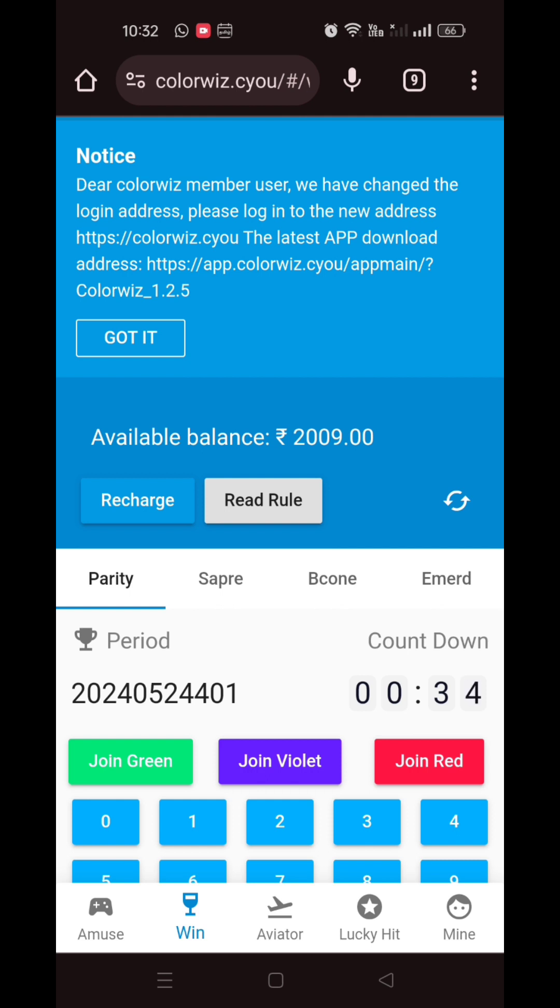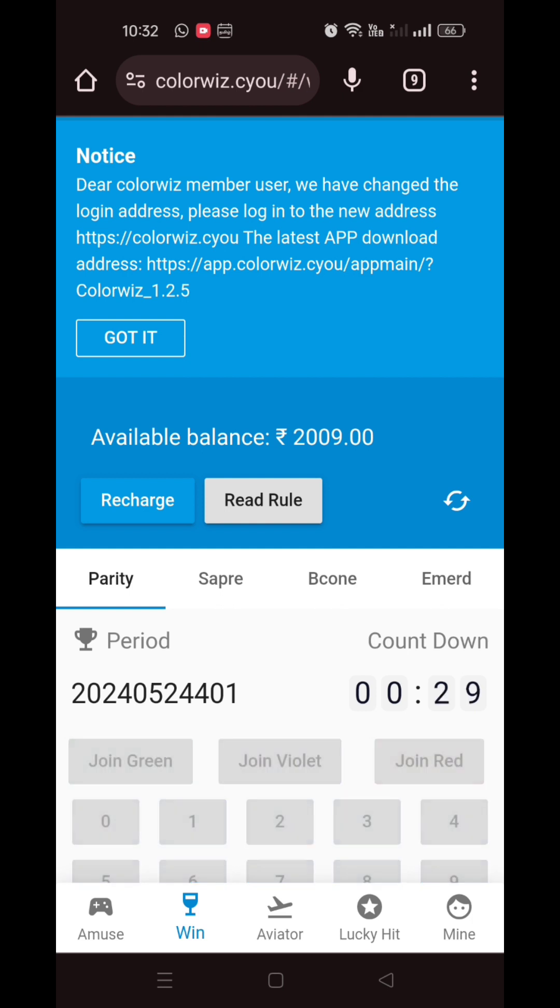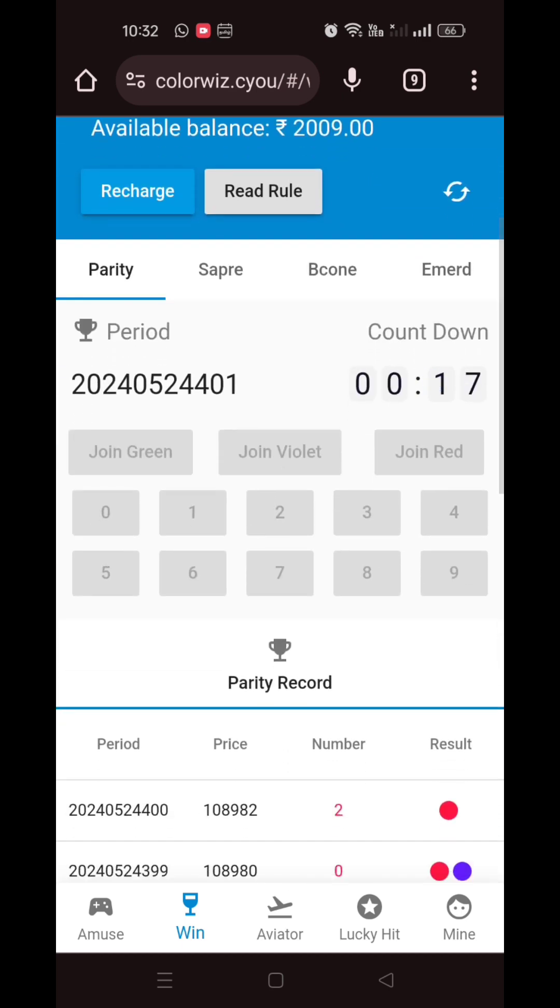Color prediction has 4 slots: Parity, Seper, Beacon, and Emerald. All the colors are 2. We are going to go with a period — 24, 24, 41.